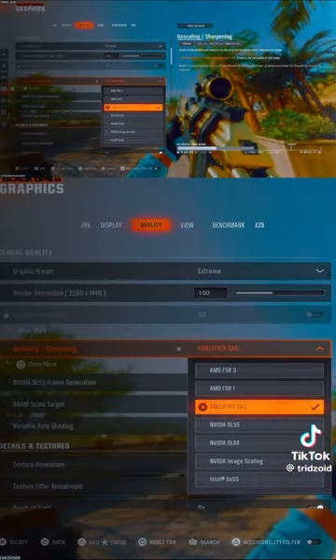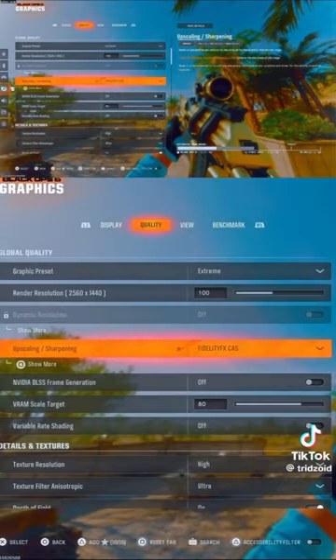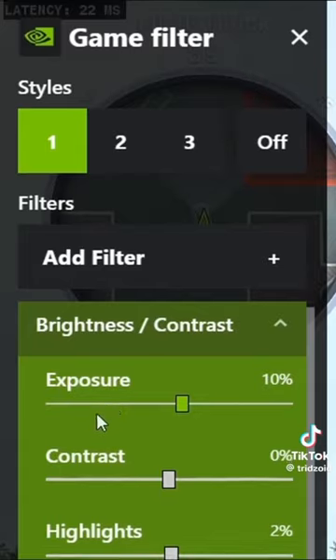You then want to go into your graphic settings, go into quality. For the upscaling and sharpening, be sure to set that to fidelity cast and set the number to 90. This will give you the sharpest look in Black Ops 6.